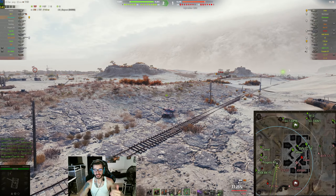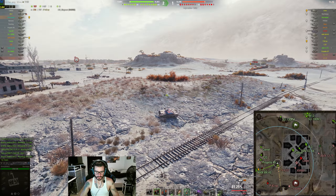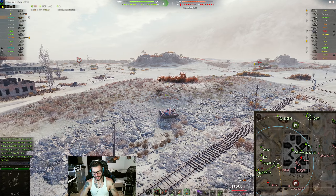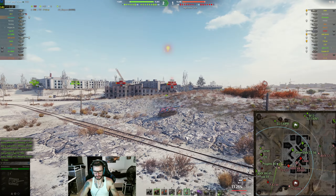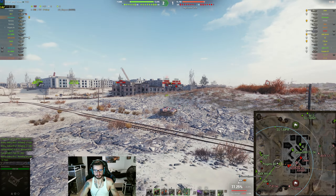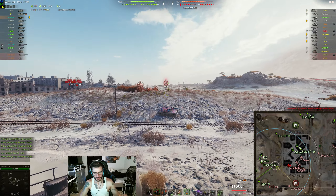So I'm advancing on Ghost Town in my Borisk. I'm running this thing with Bond Vents, Improved Aiming, and V-Stab. I think it's called Calibration or Stabilizer Greasing, or whatever the heck it's called. And basically we are getting, effectively, a 25% reduction in our aiming.